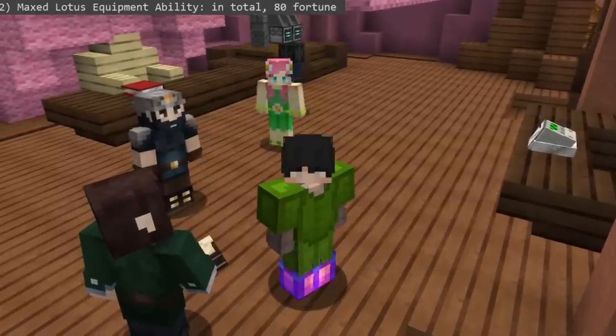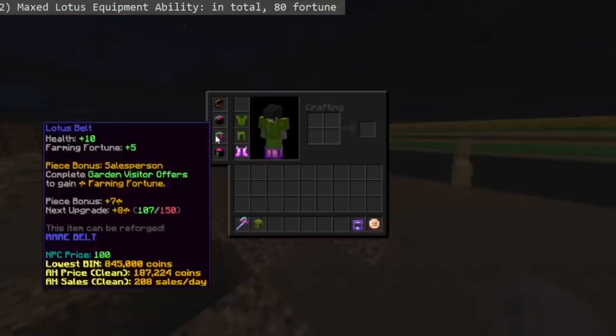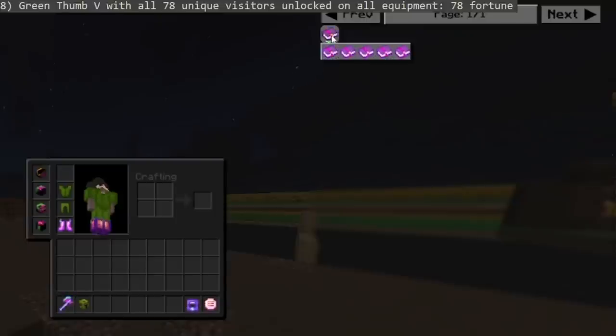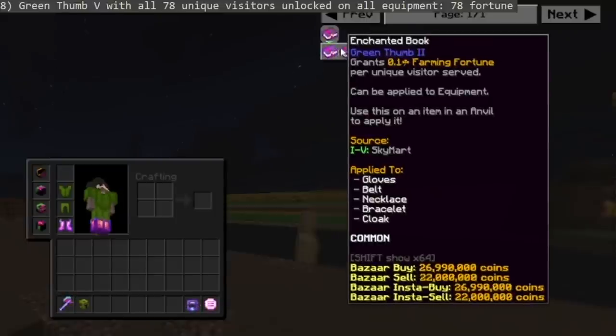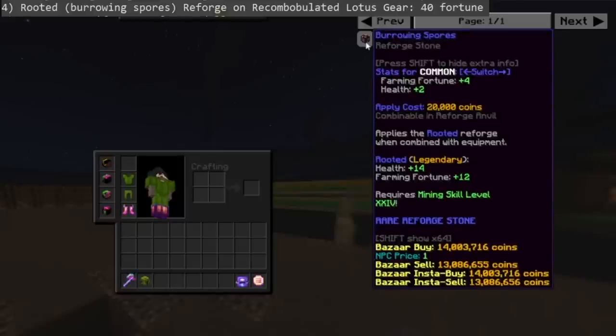For your Lotus gear equipment ability, you'll need to complete 5,000 visitor quests to max it, granting 80 fortune across all four pieces. Then get Green Thumb 5 with all 78 unique visitors unlocked on all equipment for another 78 fortune, and get the rooted reforge from boring spores and recombobulate your lotus gear for another 40 fortune. In total, you'll have 198 farming fortune from your maxed lotus gear.